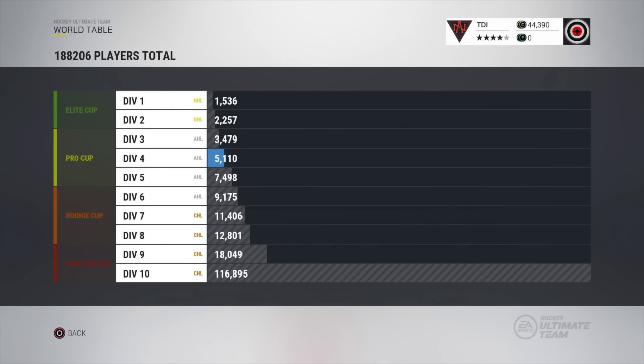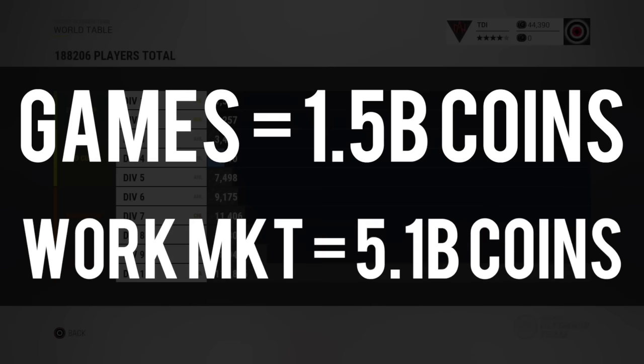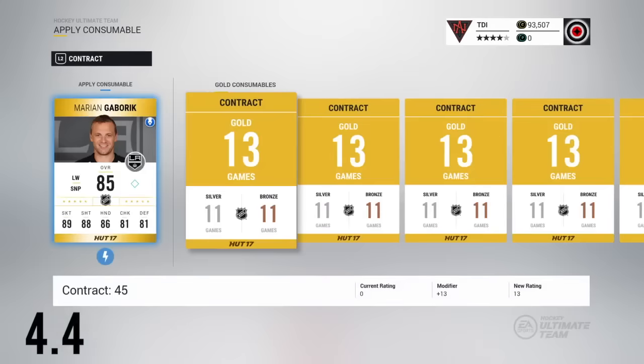When you look at the total players — just on PlayStation — there are around 188,000 players currently playing HUT. When all those players play games with the amount of time lost applying contracts under the current process, that's 1.5 billion coins in games or 5.1 billion coins working the market. I'm going to show you how much money could be injected into the market and how much wealth could be added to players if a new process is used.